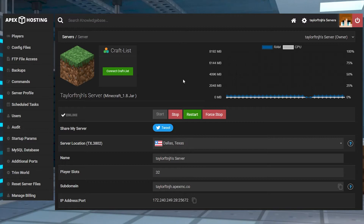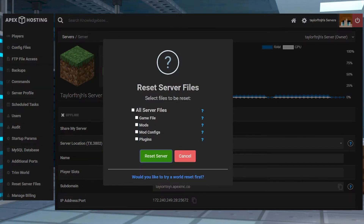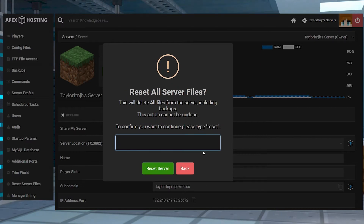When you're installing a preset game type, we highly recommend a full server reset before you start. This will remove all files and prevent any conflicts that may cause crashes. Head into your Apex server panel and then stop the server, remembering to back up any files into your FTP access if needed. Find and select Reset Server Files in the left menu, check the box to reset all of your files, and then enter the word reset to confirm the removal.